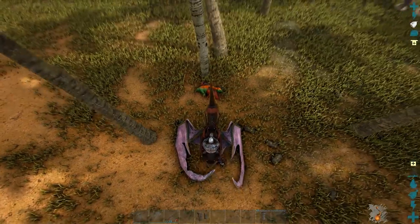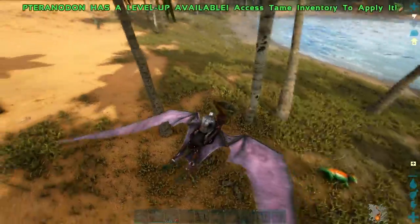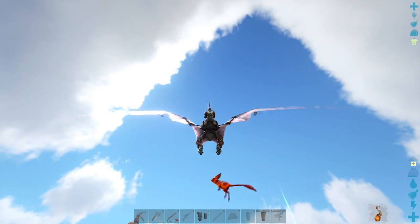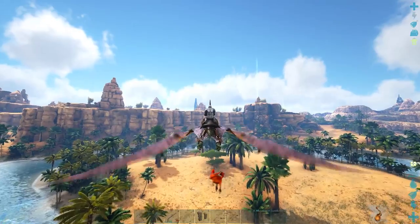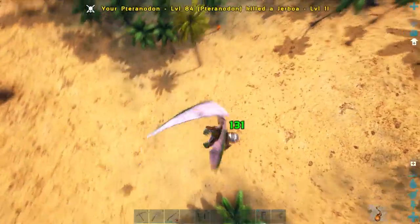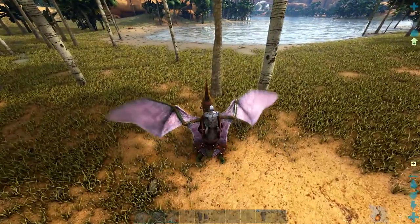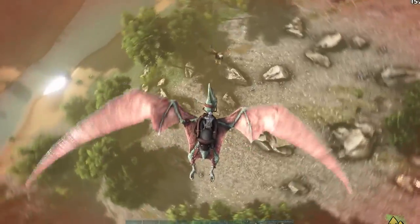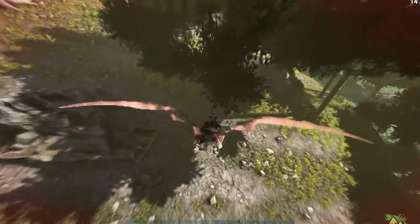Apart from its picking ability, the other thing you're going to use a pteranodon for mainly is its C-spin attack. It's useful because the C-spin will do a lot more damage than its standard bite attack. Once you drop the person you're fighting and they parachute, you can get above them and C-spin them down towards the ground. If your spin hits them it will knock them pretty far and fast, and when they hit the ground they'll take full damage — it's probably going to kill them, or at least take a lot of health. This comes with practice but once you master it you can take out people a lot more geared up than you are.